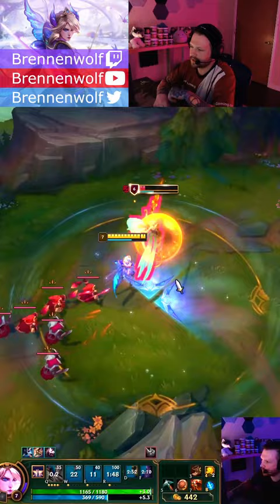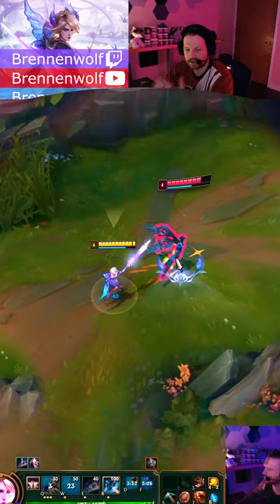Kayle is super easy to dive. What you're looking for with the parry is really just to stop her from getting away. If you can slide into her, hit a parry, and slow her for those 2 seconds, you can usually keep up with her and get a pretty easy kill. When she ults, you just want to step away from it and then step back in and finish up.